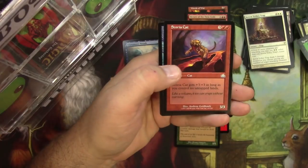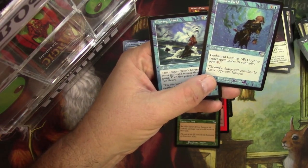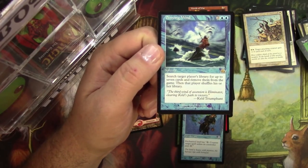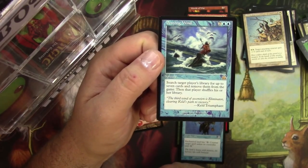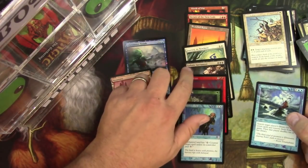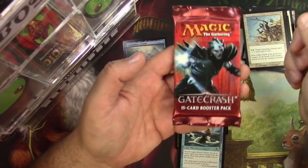Uncommons: Sword Dancer. Scoria Cat. Sunken Field. And Denying Wind. Sunken Field might be decent, I might check that one later. Denying Wind for seven and two blue — huge casting cost. Search target player's library for up to seven cards and remove them from the game, then that player shuffles. Very like our Sadistic Sacrament there. Could really mess with someone's library with this stack I got here.